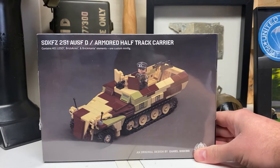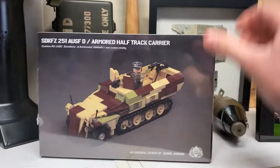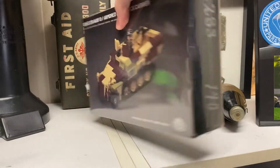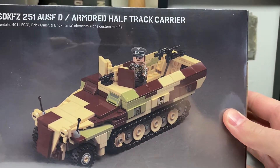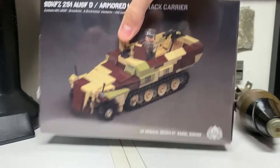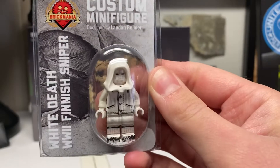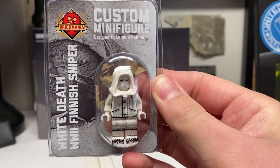We've got the SDK FC 251 ALS FD armored half-track carrier. This was the one that Dan had released — I believe it was February — so this kit is brand new, and it comes with the German officer, which is really cool.